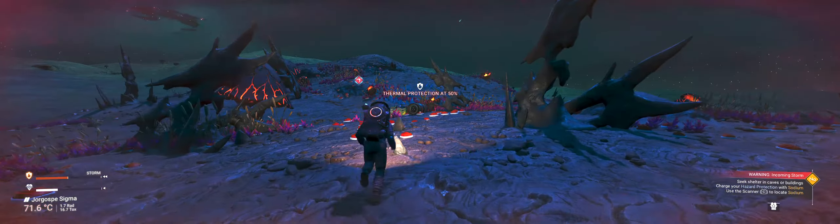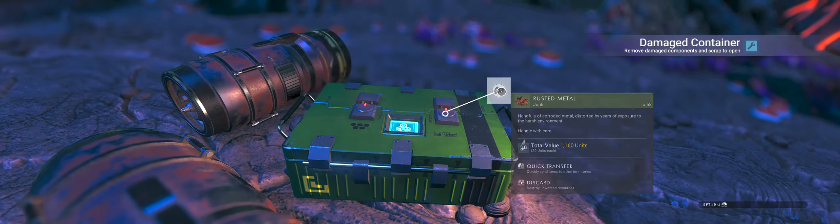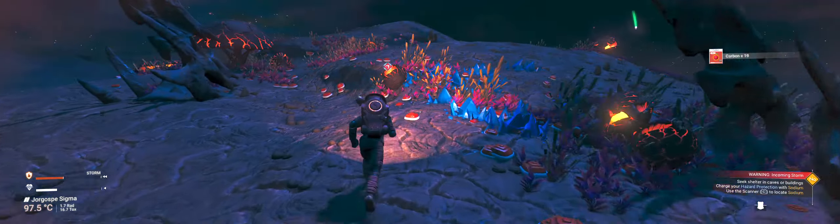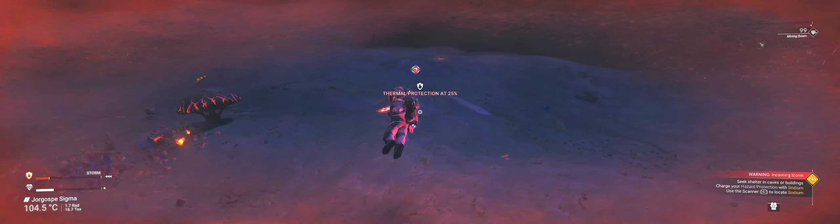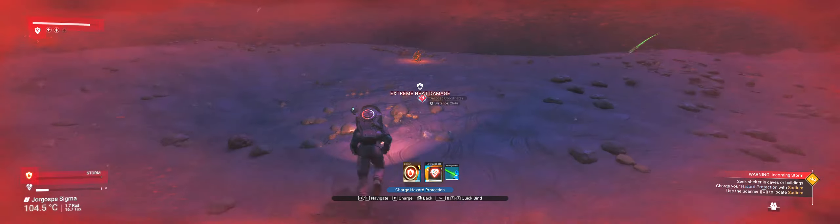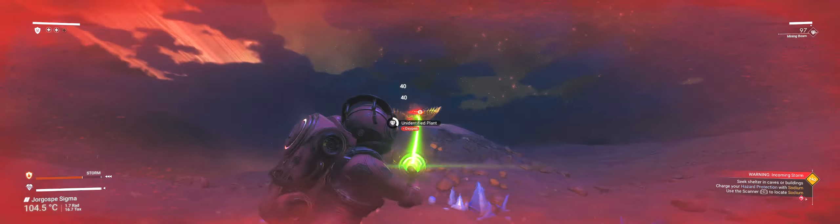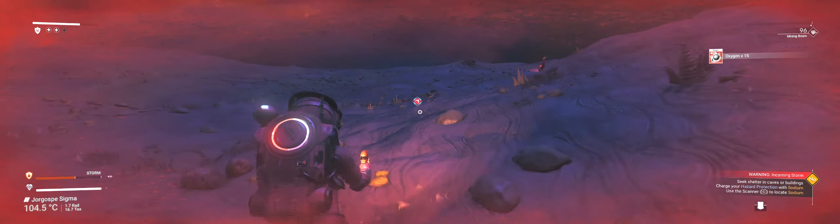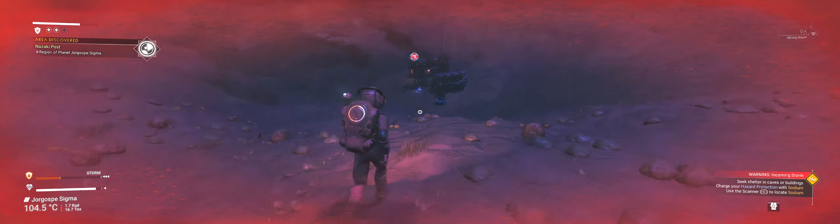Yeah, there's the storm. It's a latlas canister. Let's see what we get — got some carbon out of there. Now that the storm's here, my thermals are falling. Extremity damage detected. Technology recharge — oxygen. More oxygen. Permadeath is always a little more stressful.